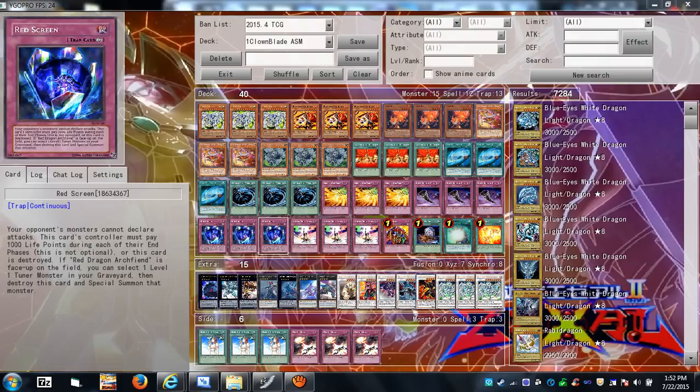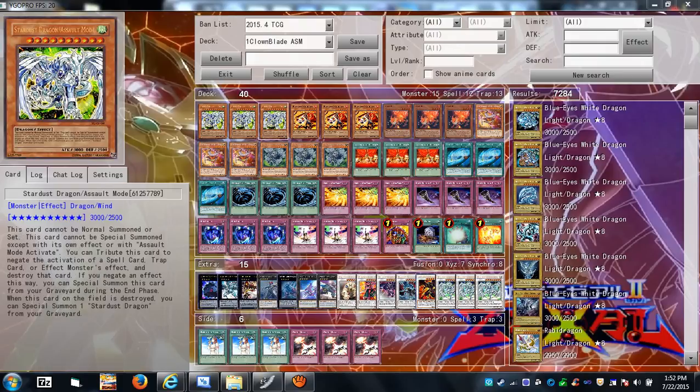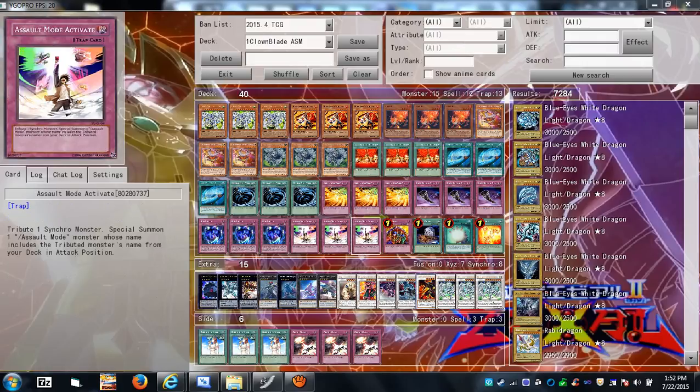Stardust Dragon Assault Mode can tribute itself as a cost once per turn to negate a spell, trap, or monster effect and destroy that card. Then during the end phase in which you activated that effect, you can special summon Stardust Dragon Assault Mode from the grave. If Stardust Assault Mode is destroyed by battle or card effect, you can return regular Stardust Dragon from the graveyard to the field, as long as it was properly summoned.